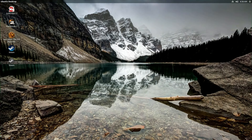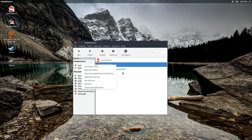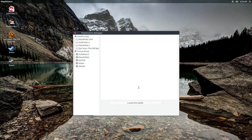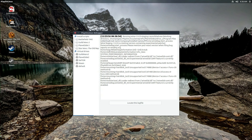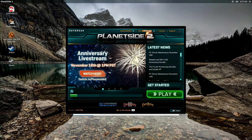I wanted to play some PlanetSide 2 this morning, so let's do that. Let's run it in debug mode just to see what the log file says. So we get the launcher, it validates everything, and we kick it off by hitting play.